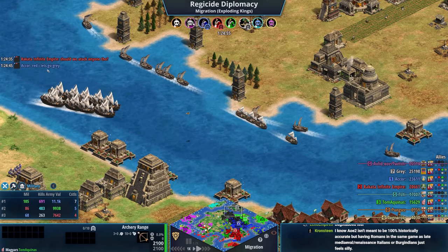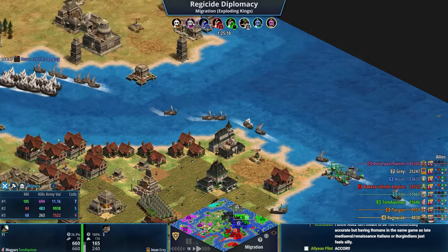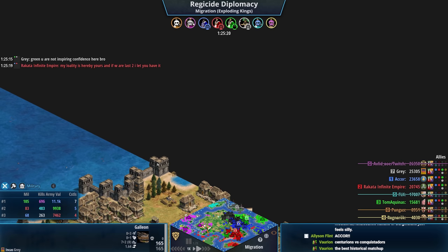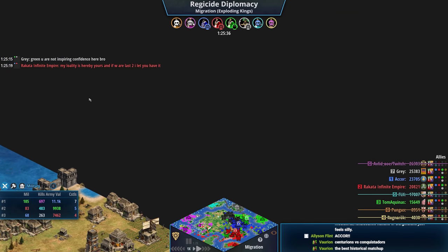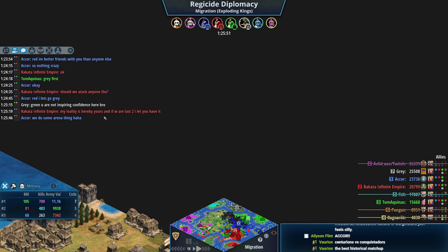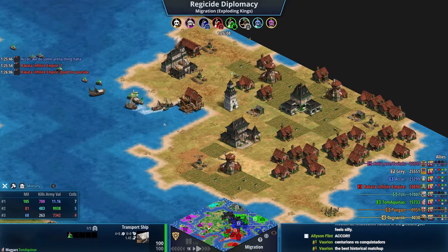Red says 'let's go gray.' So gray — whose name is gray and whose color is gray — is going to get 3v1'd. Green isn't very inspiring in his responses though. Red tells gray: 'my loyalty is hereby yours, and if we are last two I let you have it.' Wow. Green is leaving the middle — smart decision since there's a lot about to happen there, plus he has no navy.